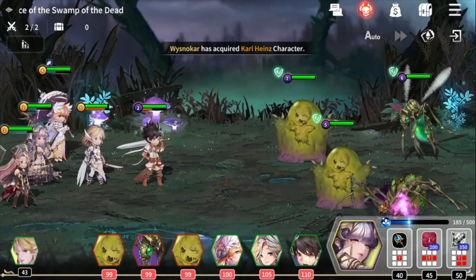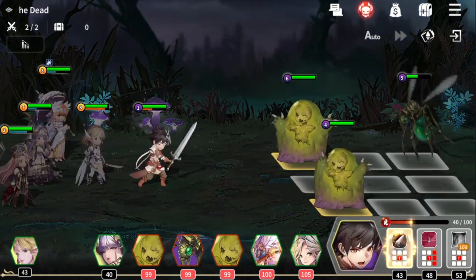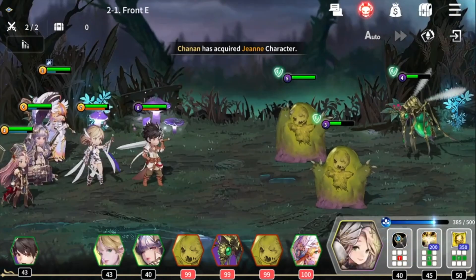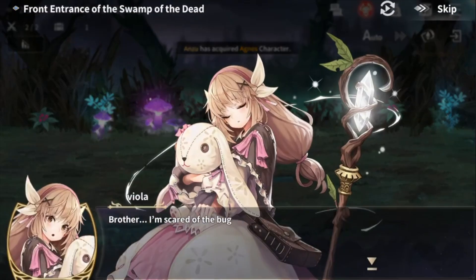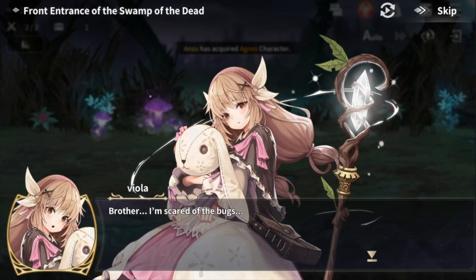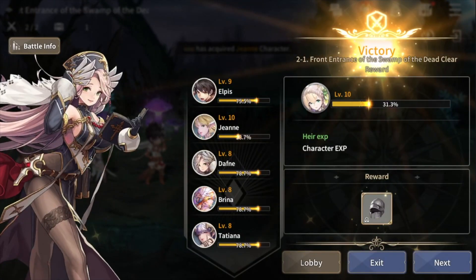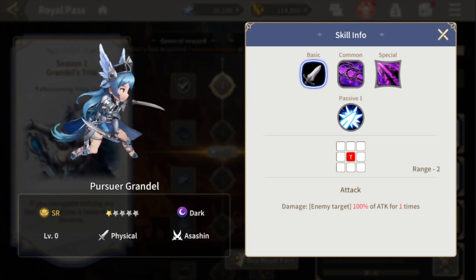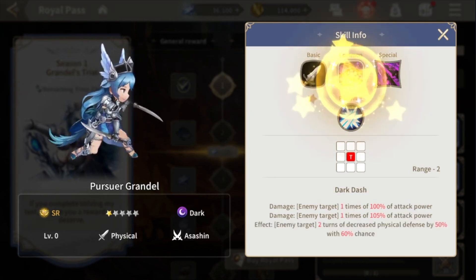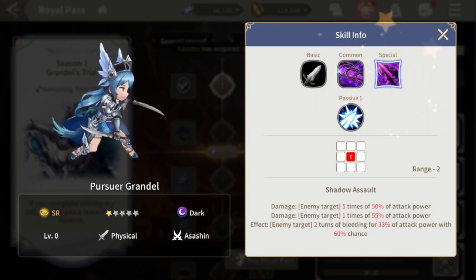If the characters destroy all the enemies on the screen, the next wave will appear. Usually there are two to three waves at the standard stage. As we progress through the game, overcoming waves of increasingly insidious enemies and gaining combat experience, we can unlock new game characters with different skills and characteristics. All heroes are divided into nine classes, and each time one of them moves to a new level of experience, they acquire new skills and greater strength.